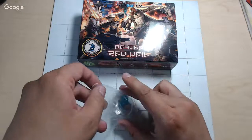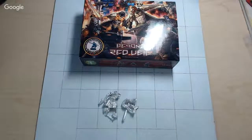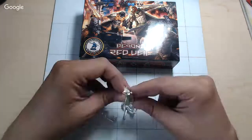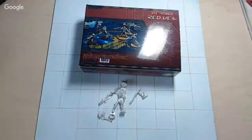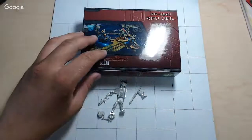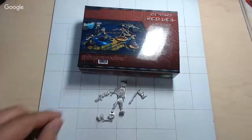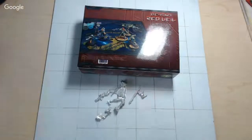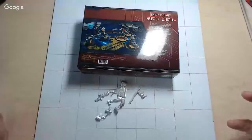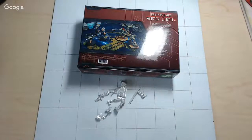First for Haqqislam, we have Tarik Mansuri — the big guy. This sculpt is different from before, as you can see in the back. This pose is with the spitfire. About the same size as the original but pretty good looking, a lot more aggressive pose. The first Tarik Mansuri was a very cinematic pose — this one is more of an 'I'm gonna beat you in the face' pose.